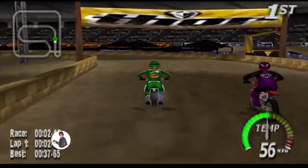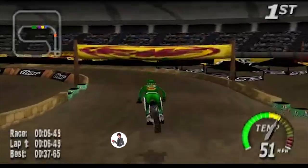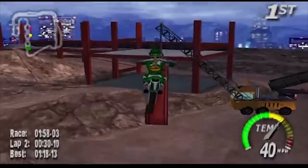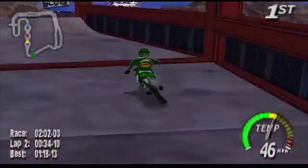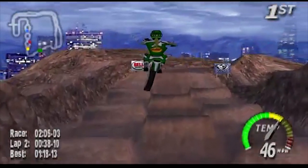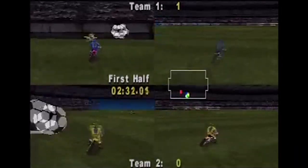Excitebike finally returned for the Nintendo 64 better than ever in full 3D. The tracks were filled with plenty of ramps to jump and obstacles to crash into. For fans of exploration in their racing games, there were a ton of shortcuts to be found in many of the tracks. Aside from just standard racing, there were a bunch of minigames included for some alternate gameplay sessions. There was even an early form of Rocket League in this game.